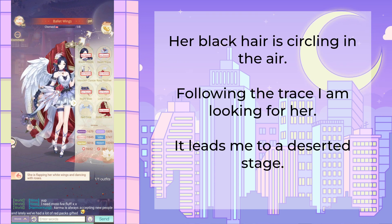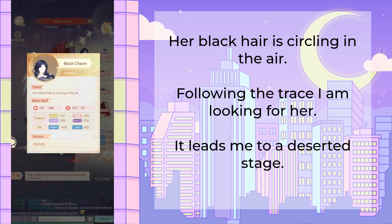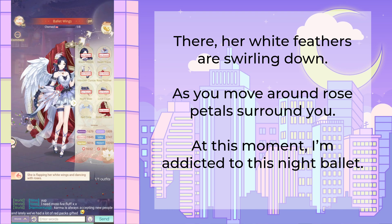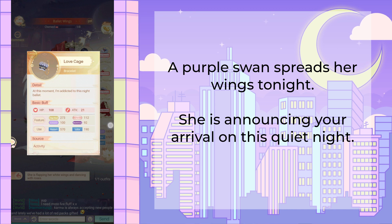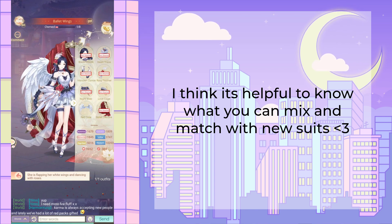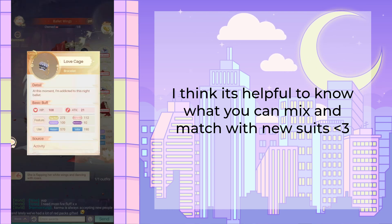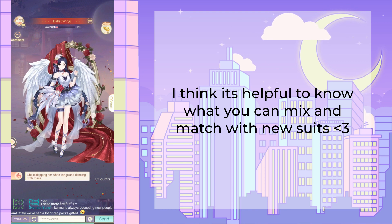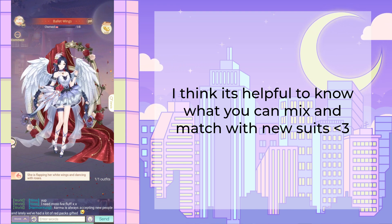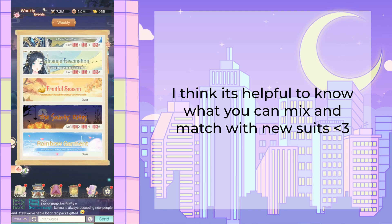The remaining tags are Romantic, Mysterious, and Elegant at 2k. Her poem: 'Her black hair is circling in the air. Following the trace, I'm looking for her. It leads me to a deserted stage. There, her white feathers are swirling down. As you move around, rose petals surround you. At this moment, I'm addicted to this night ballet. A purple swan spreads her wings to night — she is announcing your arrival on this quiet night.' Looking at her pieces, I notice she has a bracelet — a really beautiful cuff that could match a couple of other suits, including last year's Halloween vampire suit which is in a similar color scheme.